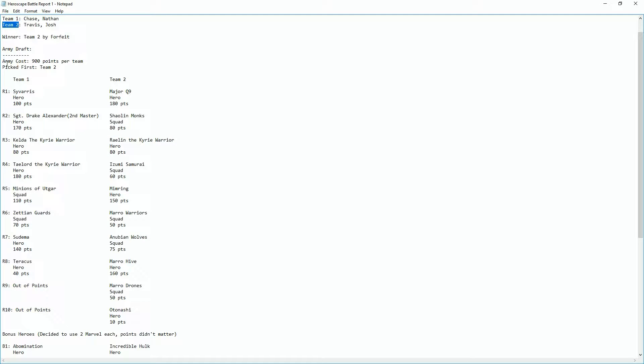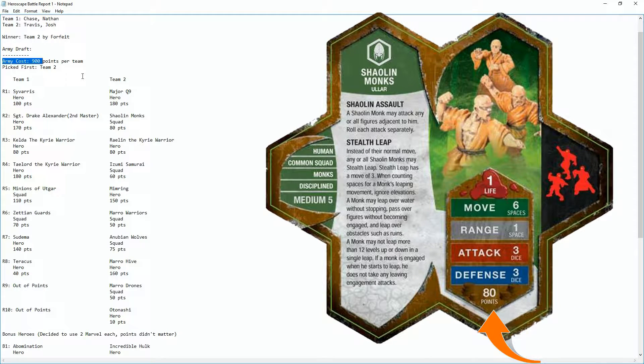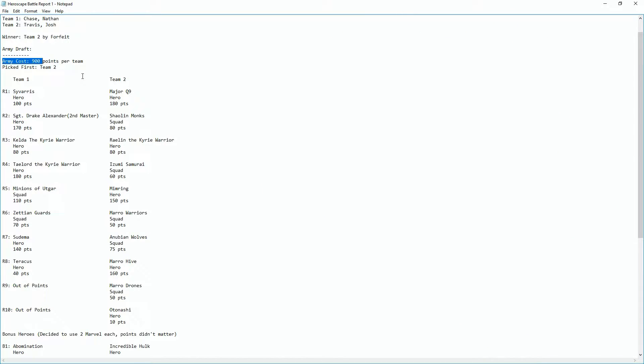Let's talk about army draft. We had a cost of 900 points per team. For those who haven't played, there's a basic mode and an advanced mode — at the bottom of the card you'll see a point value for each unit, squad, or hero. The total adds up to 900 or as close as you can get; you can't go over but you can go under.